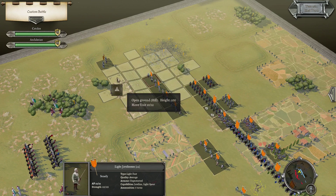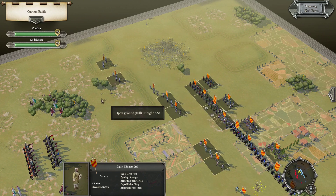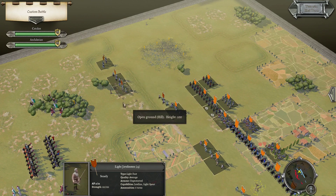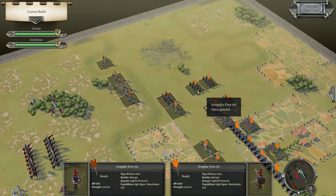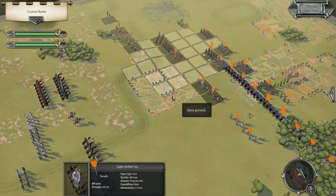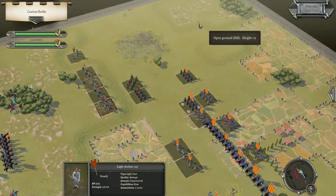Actually, shift over — they have light spear after all, you occupy that. Shift over and get into that rough ground; we should barely have enough time to do so. Get in there.